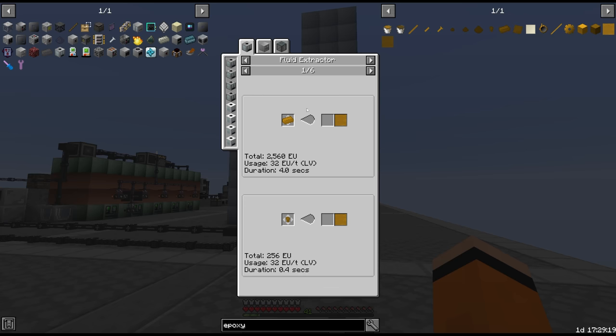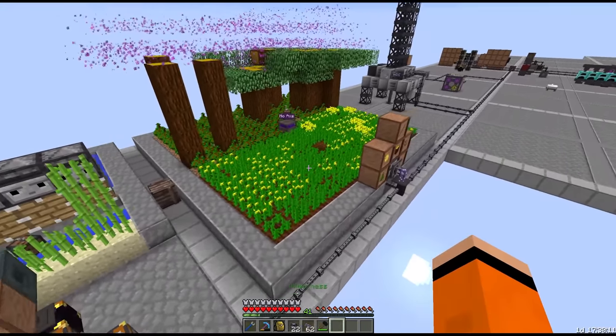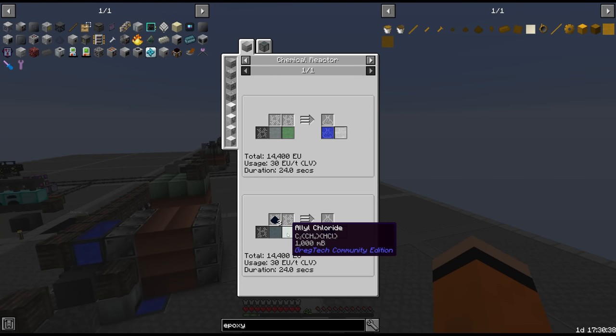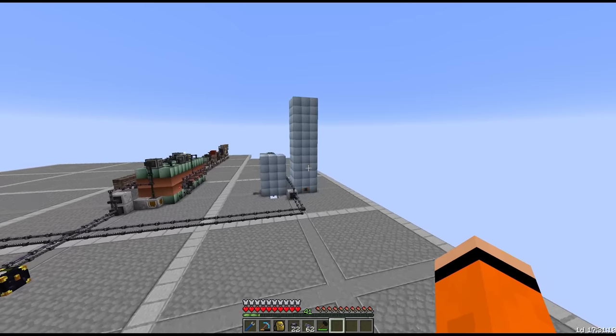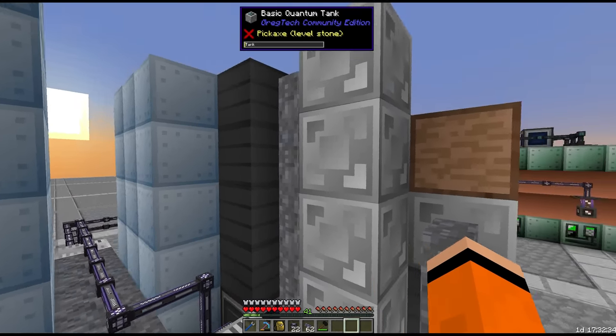Just so you guys know where we're going with this - if we check the recipe for epoxy resin, it's basically split into three parts: the bisphenol A, the sodium hydroxide and the epichlorohydrin. For the epichlorohydrin, we're going to use the sodium hydroxide dust, hypochlorous acid and allyl chloride route. To make the allyl chloride we need propene, which is one of the things we get from our oil distillation. We're going to run the steam cracked naphtha recipe, which is the reason why this second distillation tower is so large.